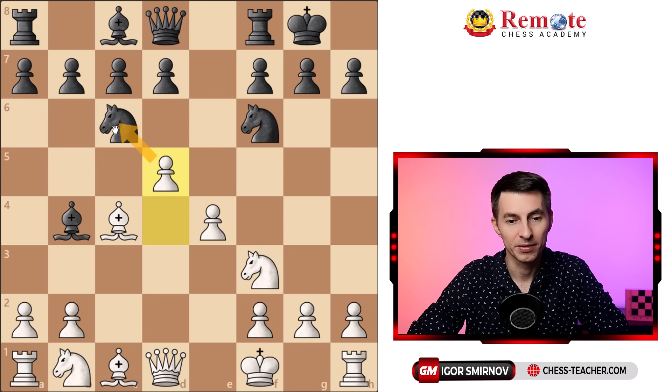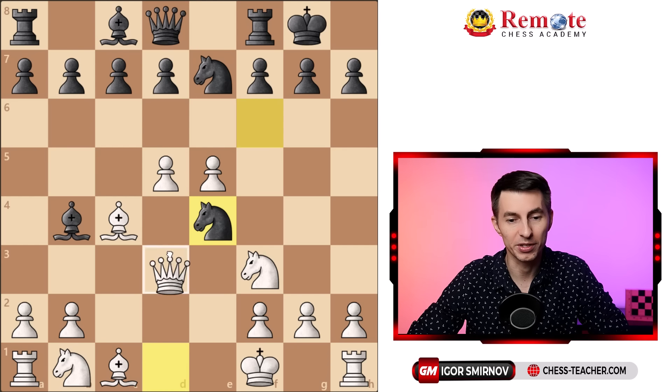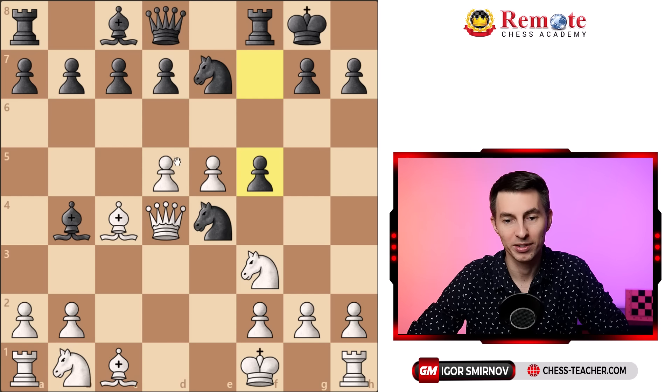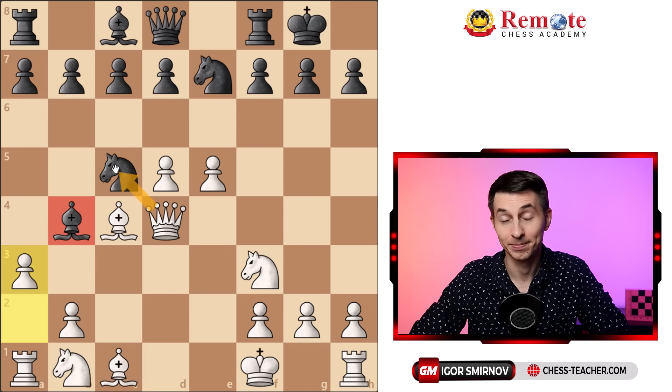So first d5, getting rid of this knight. After it goes back somewhere you can also push the other pawn forward — now this knight has to go, and it actually has to go back because if it goes forward it can be trapped. It is surrounded by your pawns and pieces. You can go queen d4, and all of a sudden the knight is trapped. If they try to support it, that fails to d6 — an interesting discovered check and attack of this knight. If instead they try to move the knight away, you play a3 hitting the bishop. The bishop can't move because it needs to guard the knight, and they're going to lose something right here.